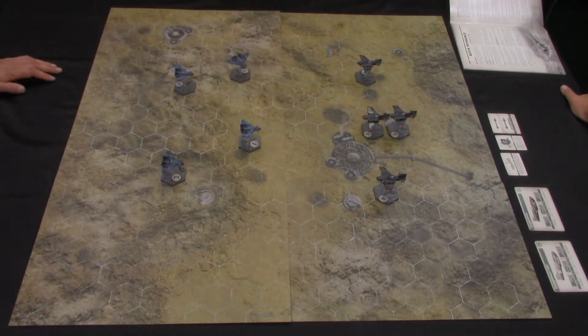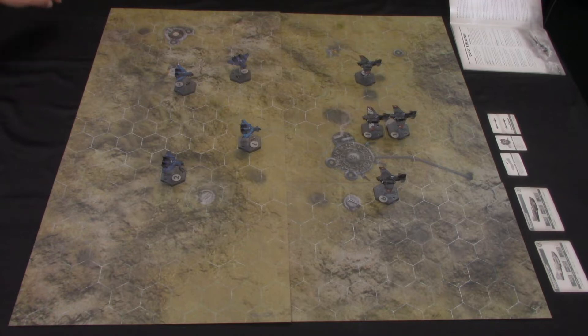The Tau can do up to seven maneuver types — very agile — but they only have two structure points, so they'll fold up like a napkin. The question is: will it be the resilience of the Thunderbolt or the technology of the Tau Barracuda that wins out? Let's see. I won the first turn, so I'm going to fire the ace first into the front Barracuda.